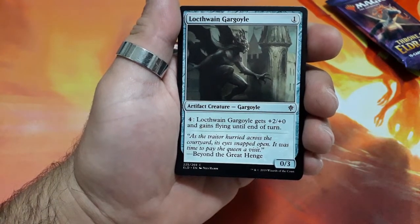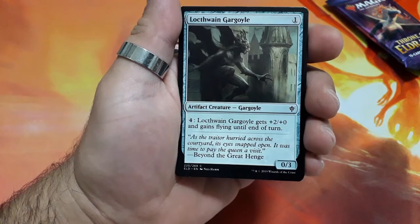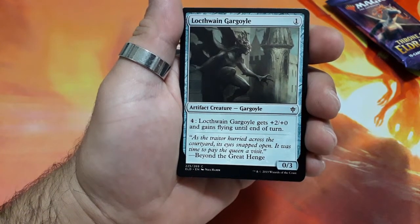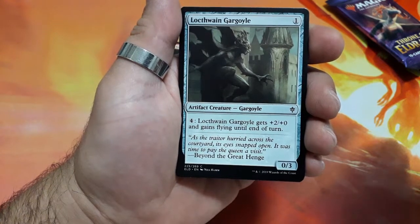Loathsome Chimera. One drop. Four four. Loathsome Chimera gets plus two plus zero and gains flanking until the end of the turn. And it is a zero three.